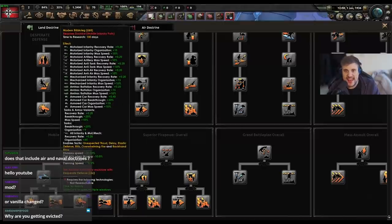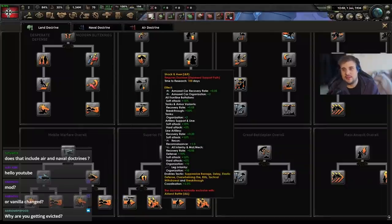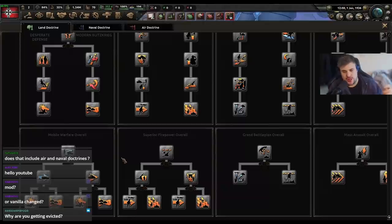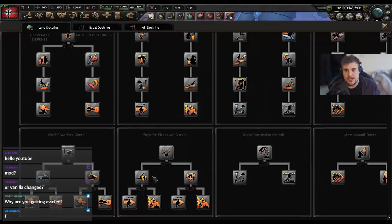We have desperate defense, and then blitzkrieg left and right, desperate defense again, modern blitzkrieg, airland battle, and shock and awe. They have the same names — that's why they've got the L and R labels. This is just a mod I'm running that summarizes them; you hover over them and it shows you all the bonuses that you get. There are a few hidden little Easter eggs inside these doctrines you're probably not even aware of, probably because they've added them very recently.